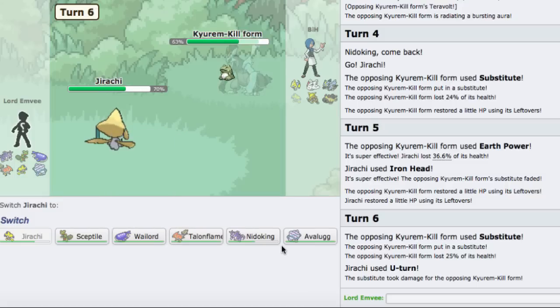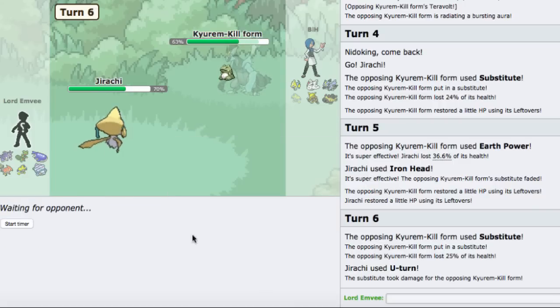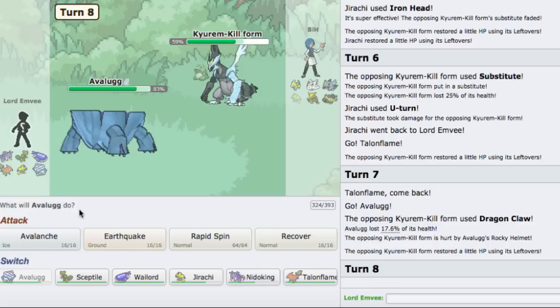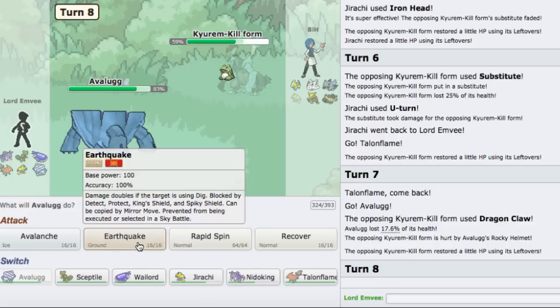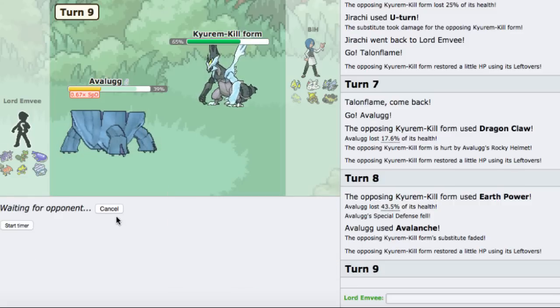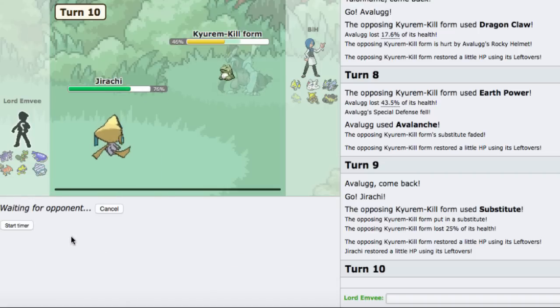He Dragon Claws - so he's running Dragon Claw and Earth Power. I'll go for the Avalanche here. Earth Power does 44. He's probably gonna sub again so I'll just go right back into Jirachi. He subs again - it's kind of annoying. He's probably running Sub-Roost or something. I'll go Iron Head again. He does switch out this time, so now I can just U-turn.